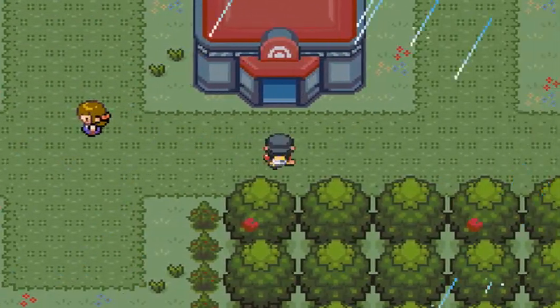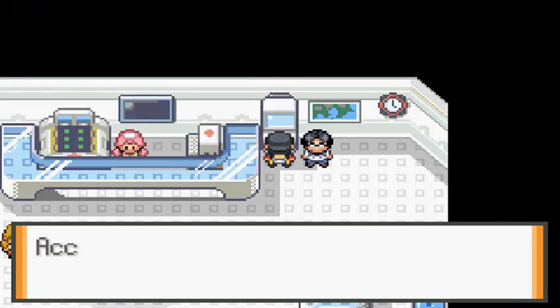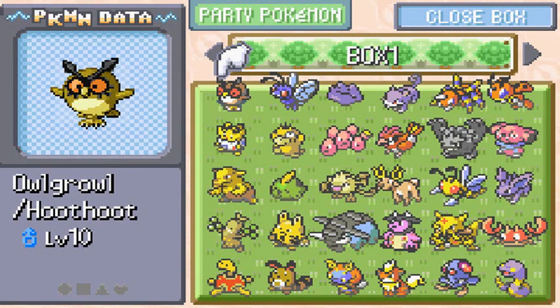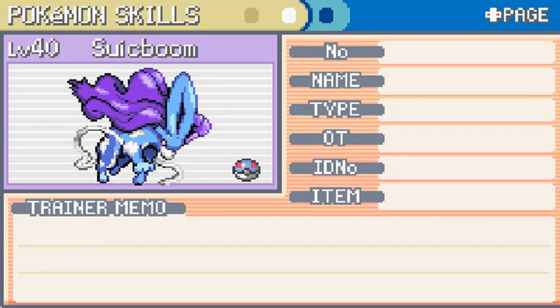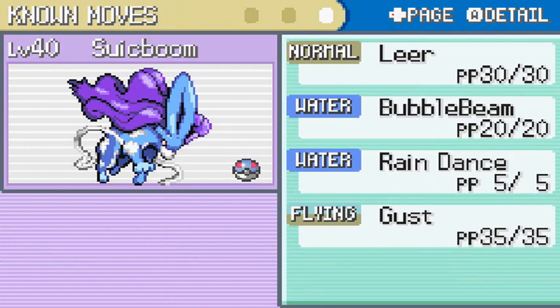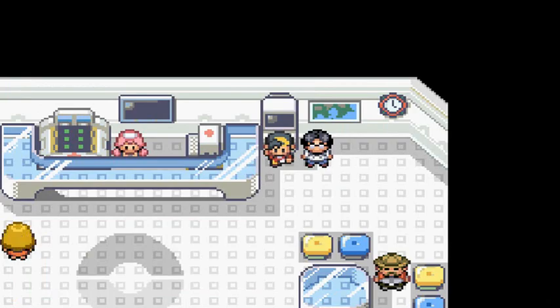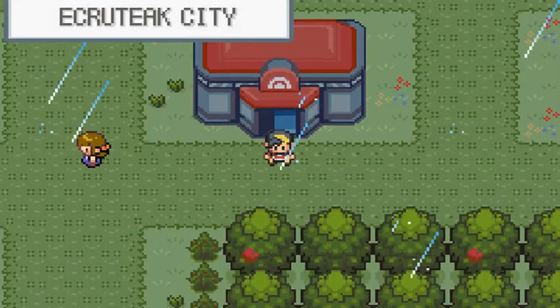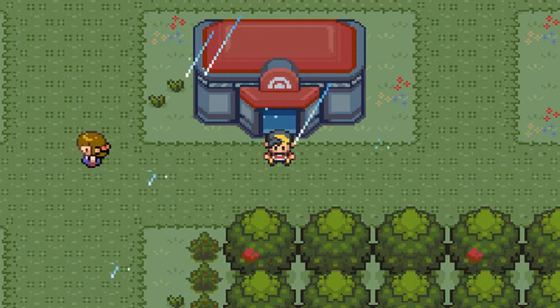That's pretty much it for this episode. Let's take a look at our newest Pokemon, Sweet Boom the Suicune. I'm not going to use it on my team since I already have a Water type. There it is — Hydro Pump, Gentle nature, Water type, with Pressure ability. Its attacks are basically the same as in Pokemon Crystal: Leer, Bubble Beam, Rain Dance, and Gust. Very good moves. That's it for this episode, thanks for watching — see you guys next time!